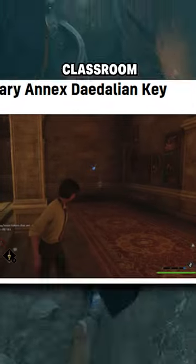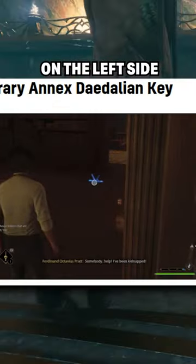Right outside the Potions Classroom, the eighth key will be right there. The ninth key is at the opposite side of the corridor from the Potions Classroom in the Central Hall, where some students are sitting on a bench. The tenth key is in the library on the left side near the fireplace.